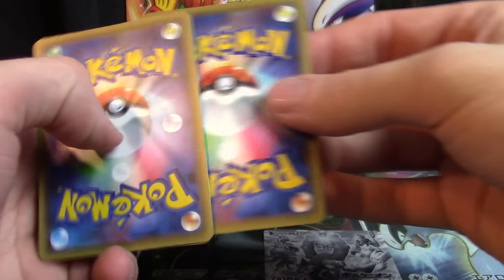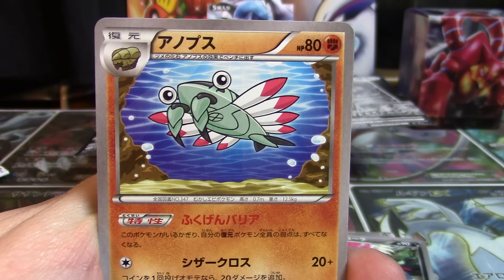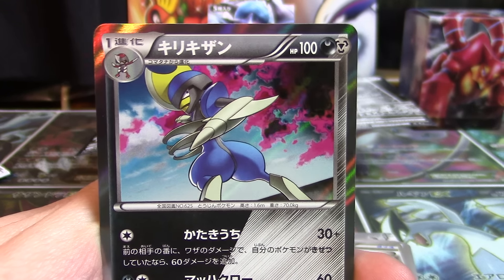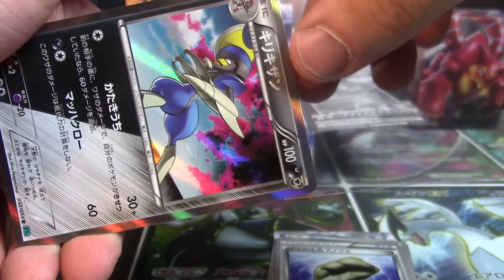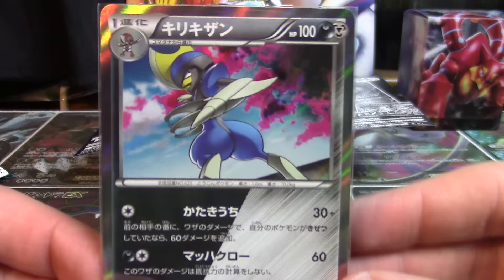In the first Cruel Traitor pack we've got a Weavile — we're going to take our time with this artwork — an Anarith, which has not been in a set for quite some time, a Bergmite that's going to be Claw Fossil I'm guessing, and the very first pack of Cruel Traitor gives us a dual-type holographic Bisharp. If you happened to skip my Explosive Fighter booster box opening, there are dual types in each expansion now — I believe each expansion has four of them: the Mega Pokemon holo and two regulars.